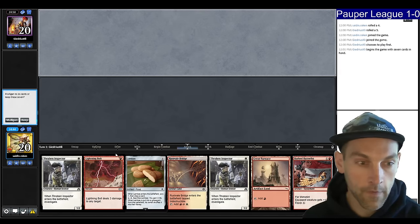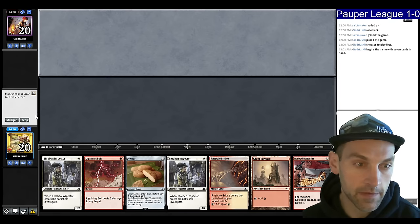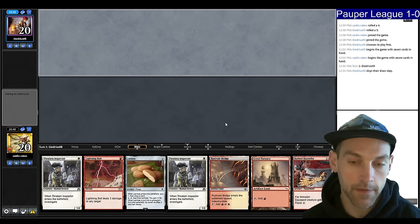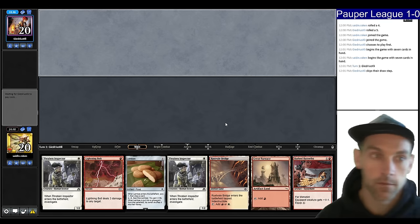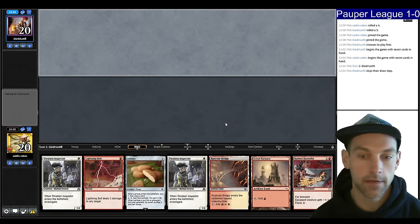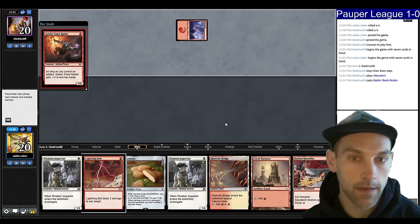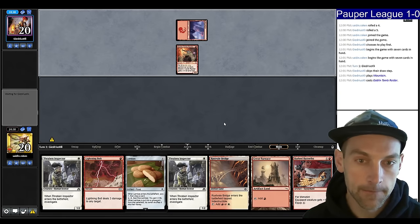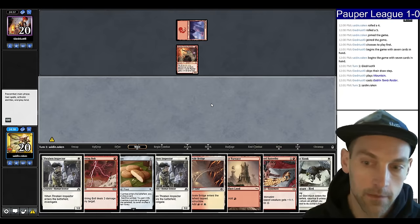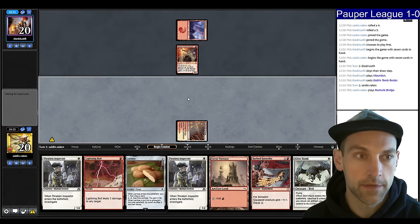Round two, we're on the draw. We have turn-two Thraben plus Bolt or Barbed Batterfist, and we can also turn-one Bolt something. If they're representing Glitters we might have to lead on the Bolt, but having a tap land there is going to be pretty bad. Goblin Tomb Raider — I guess we have to Bolt it. I have one creature right now. I think I'm just going to play Bridge and pass — we need to develop our mana.